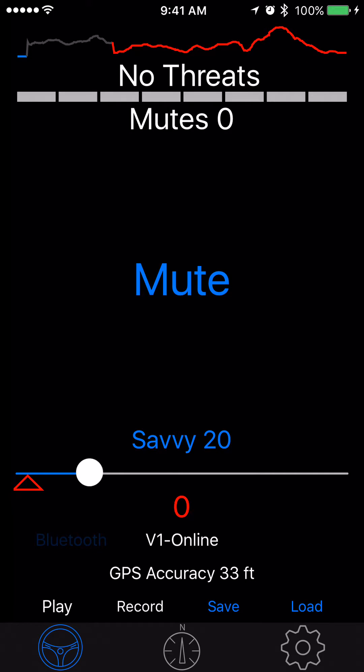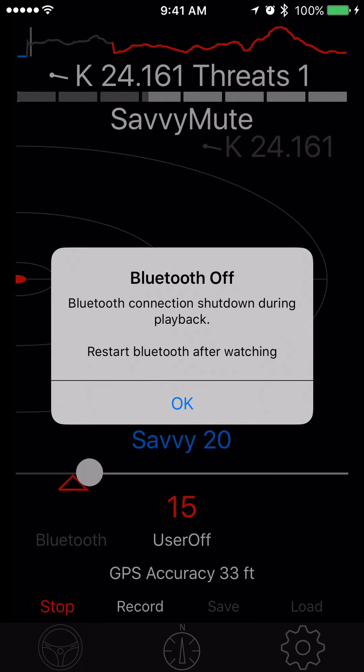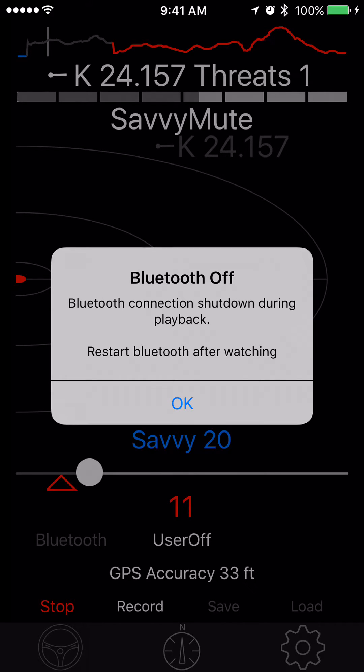Now I want to play that back — all I do is hit the play button. It's telling me that in order to do the playback, it shut the Bluetooth off, because it can't have signals coming in from the real Valentine and the playback at the same time. As far as the software knows, this is coming from the V1 and the GPS — it's very, very low level.